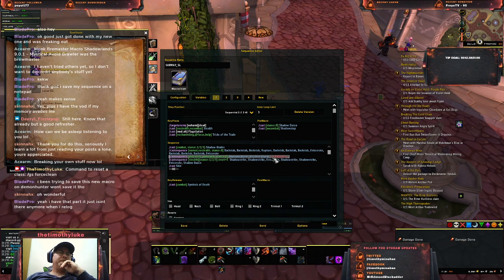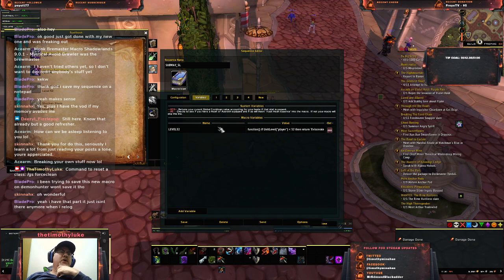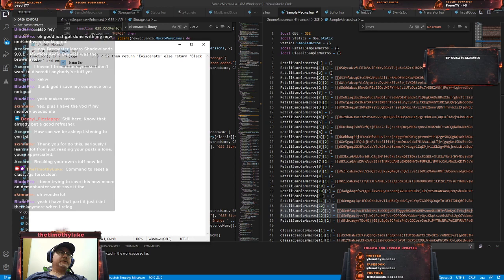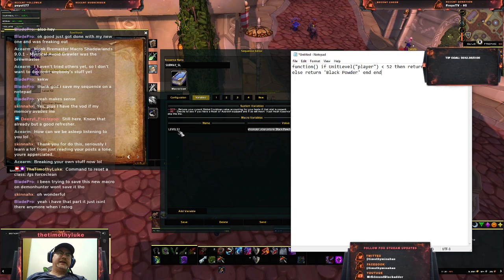What I've got is this variable called 'level 52'. It's got two tildes at either side of it — the tilde key, which is shift plus the key next to one — so two tildes on each side and it just says 'level 52'. On the variables tab, I've got 'level 52' defined, and it's replacing that token with a function.